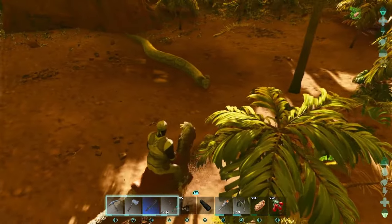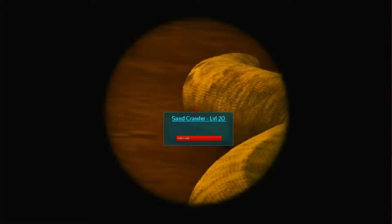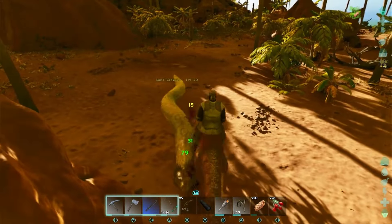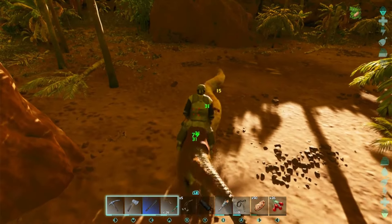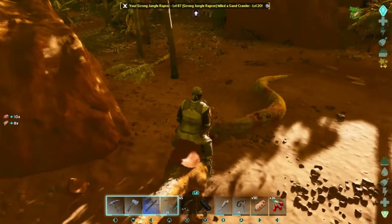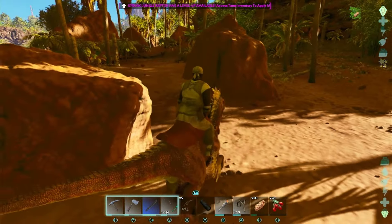A little Titanoboa — haven't seen one of these yet. Let's check what level it is. Actually, that's a Sandcrawler, that's a mob creature, not a Titanoboa. Should be easy to kill. Will it still drop prime meat, or what kind of loot will it drop? Level 20. Dead. No loot mangle.